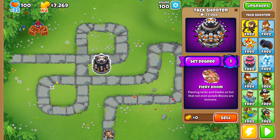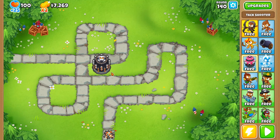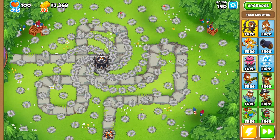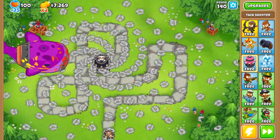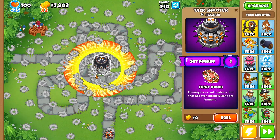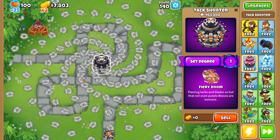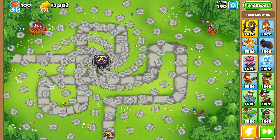I sped it up a little bit too much but we destroyed it completely. Let's go to 140 because that is the first fortified BAD. When I sped it up it looks like it's just shooting it out straight, but this is looking pretty good so far - it's degree one and it's beating round 140.